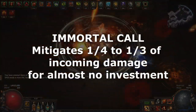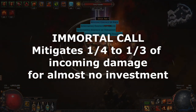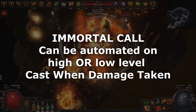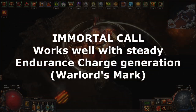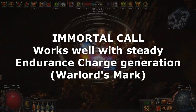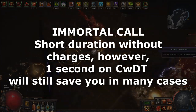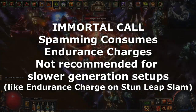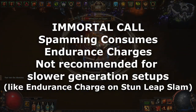Immortal call is a bit more flexible. A low level immortal call mitigates around a quarter of incoming damage without any further investment, so this is a skill you can automate on a low level cast when damage taken setup and still receive a solid benefit. If you have a steady supply of endurance charges, say from warlord's mark, it will last longer and mitigate more physical damage. Without endurance charges the duration is very short at only 1 second, so this favours automation in those builds. If you have a good amount of endurance charges you can automate, however it will eat your charges so this is only recommended if you are constantly generating them.